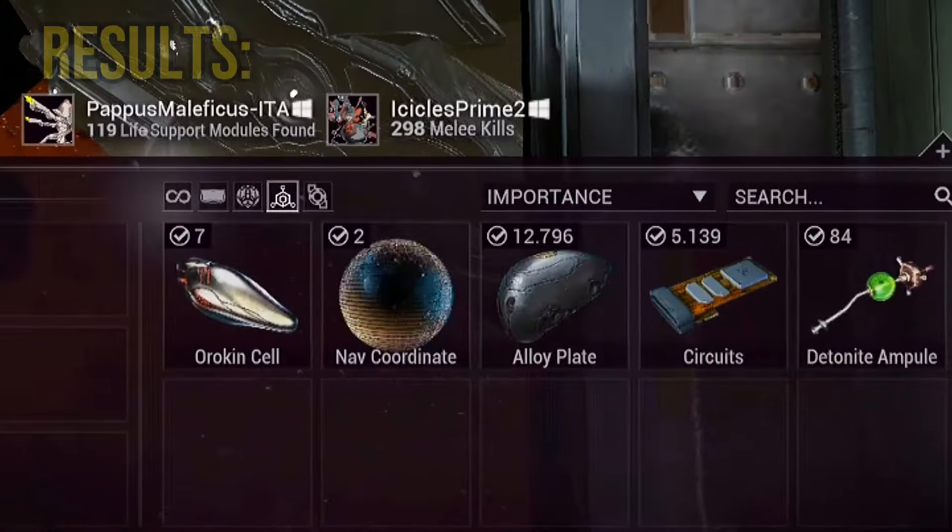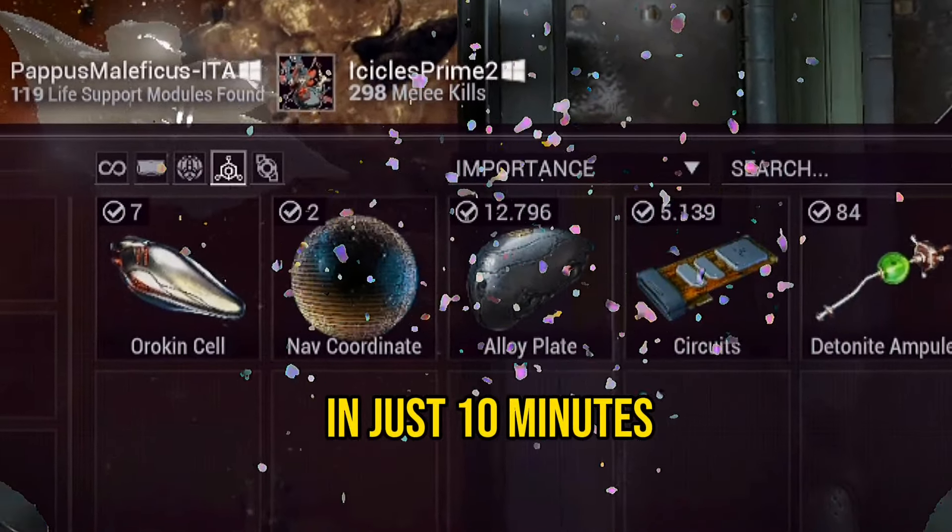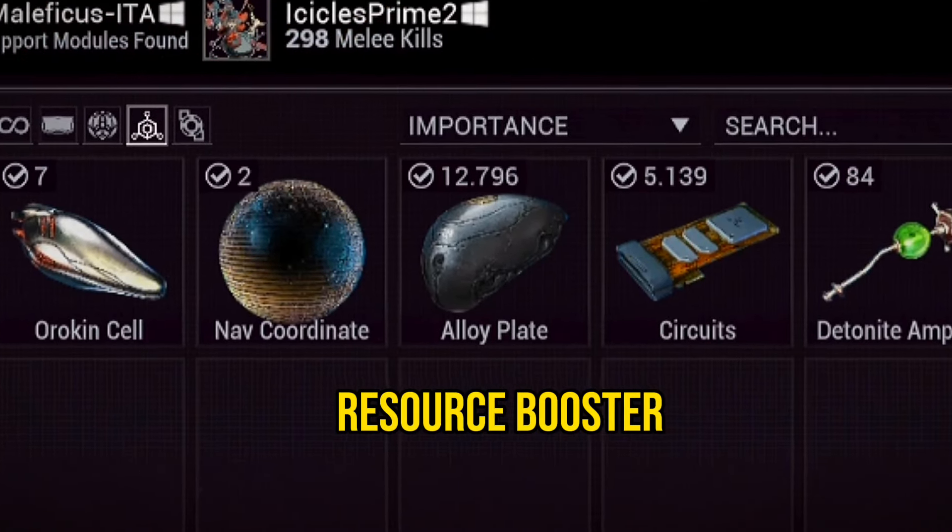This is how I managed to farm 12,000 Alloplates in just 10 minutes. It works well and I didn't even use any resource booster.